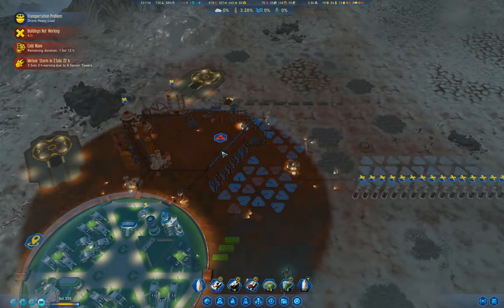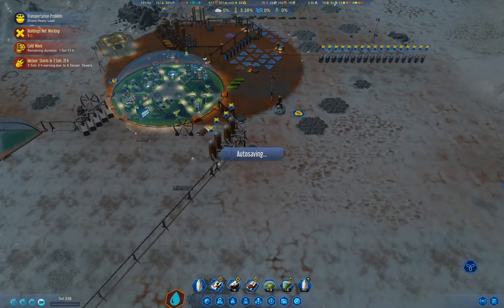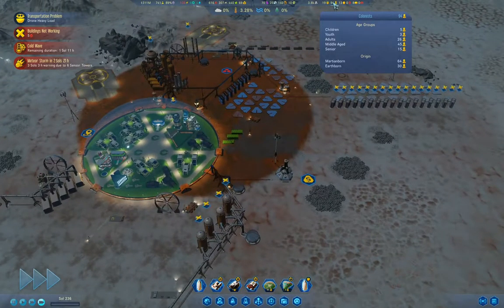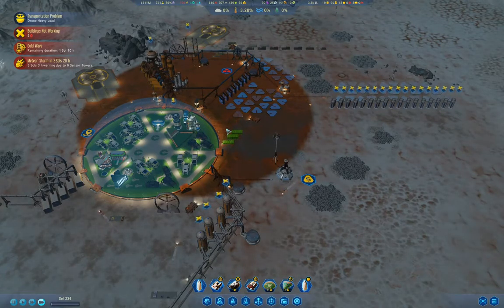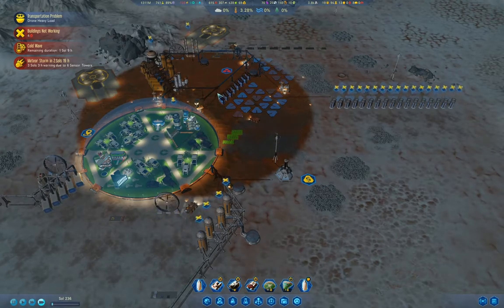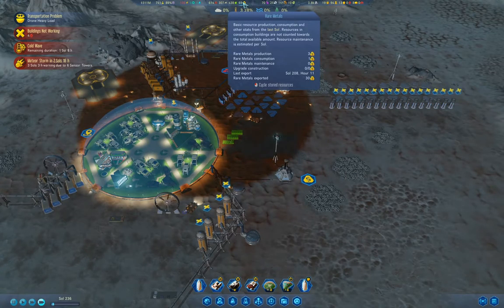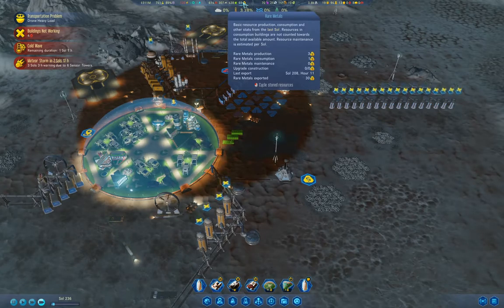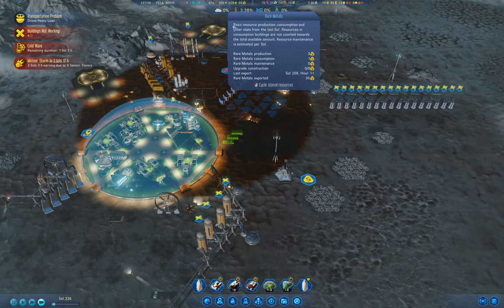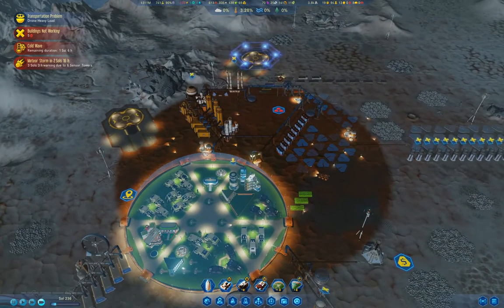We've got another sol and a half for the cold wave. Once that's done, the birth rate should go up because the penalty for everything from the cold wave will go away. We've got enough rare metals that we could send our rocket back to Earth for an export pass when it gets back here.